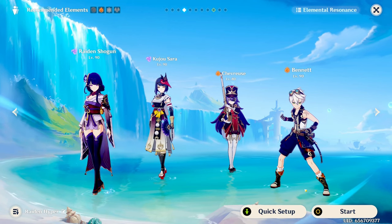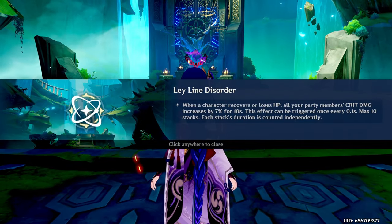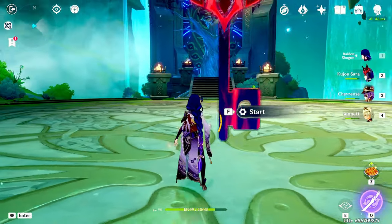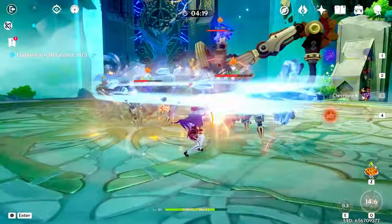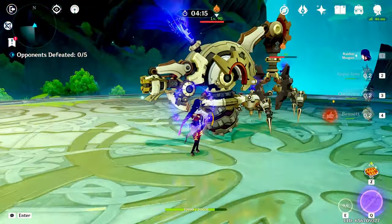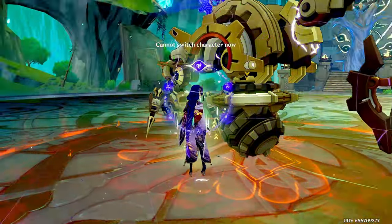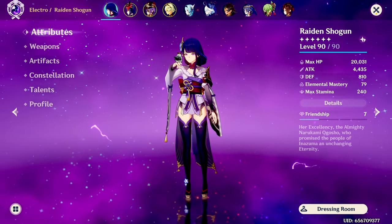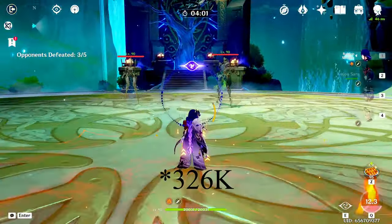I want to go back and take my Raiden hypercarry team — with Bennett, Sara, and Chevreuse — and see how high I can get Raiden's attack, just out of curiosity. Raiden's current attack right now is 1942. After getting Bennett's burst and going through the rotation — 4435 attack! That raised it almost 2500 — and that resulted in 380-something thousand damage, which is crazy.